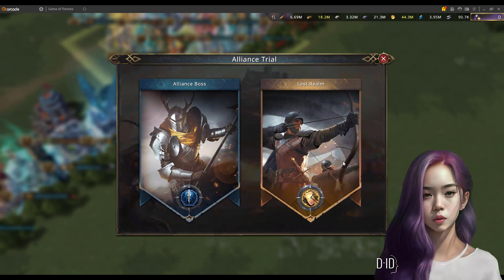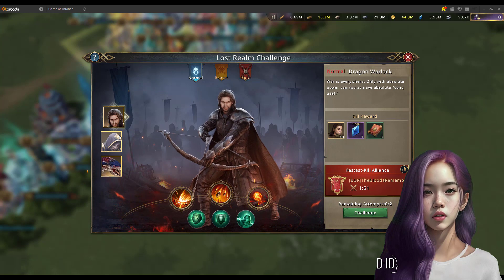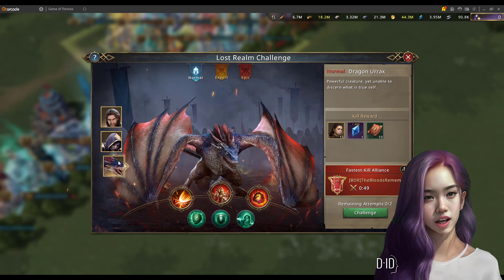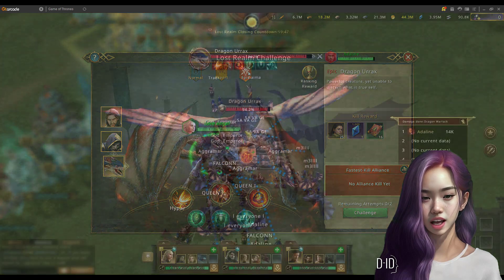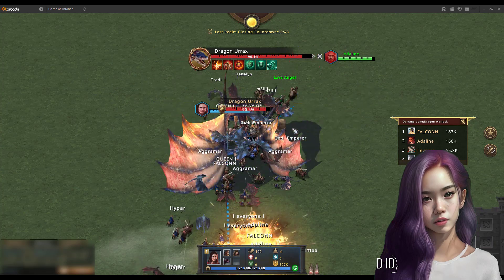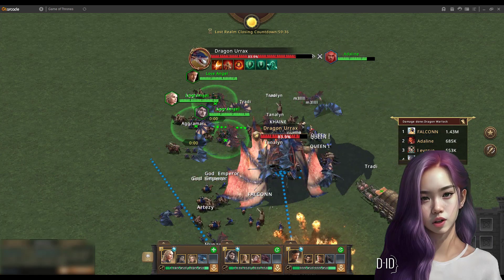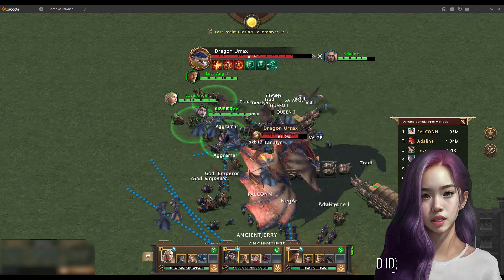About the new event Lost Realm, you all saw this in the latest All Out War Season as well. In this event, Alliance leaders declare against a boss in one of three available difficulties twice per week. After declaration, players have 10 minutes preparation time to set their armies in strategic mode with the free troops that are given to them, and then the Alliance has one hour to kill the boss. You join the event and set marches with Commanders and Dragons based on strategic skills and fight the bosses together.